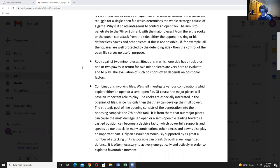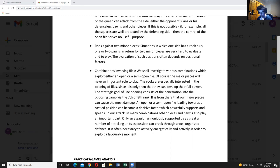We're also going to focus tonight mainly on rook against two minor pieces — quite an interesting imbalance. Situations in which one side has a rook plus one or two pawns in return for two minor pieces are very hard to evaluate and to play. The evaluation of such positions often depends on positional factors. We'll also talk about some combinations involving files — more of our tactical stuff.